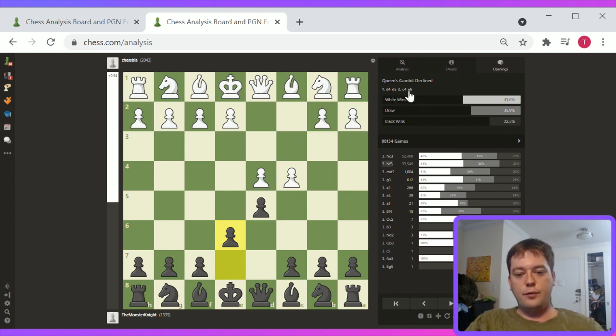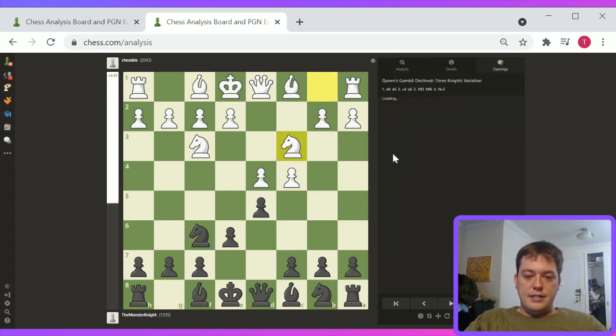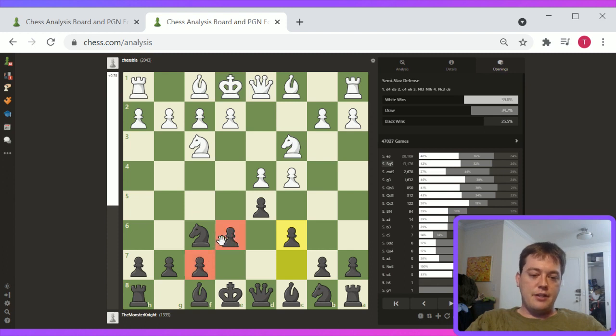This pawn structure tends to be pretty solid for Black, good except for the point that this bishop runs into this e6 pawn. Knight f3, knight f6 — development is normal. Knight c3, c6 — and now basically Black has the Semi-Slav structure. We spent a little bit of time talking about that — this structure tends to be very solid for Black. It's difficult to go wrong with this structure.